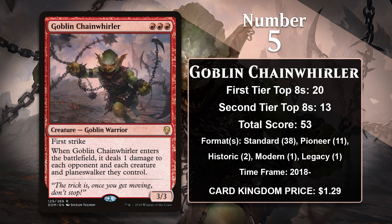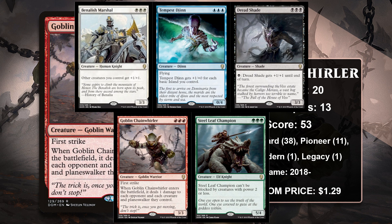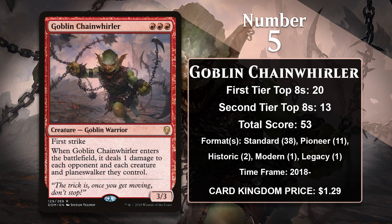At number 5, it is Goblin Chainwhirler. The Chainwhirler is part of a rare cycle of creatures in Dominaria, and all the cards cost 3 mana of the same color and give you a ton for what you pay. The Chainwhirler is the only card from that cycle to make this list, and it is certainly the best in the cycle. At worst, the Chainwhirler is a 3-mana 3/3 with First Strike that does 1 damage to the opponent — already a card worth looking at in a lot of aggro decks. However, it can usually cause even more problems than that, killing X/1s and lowering the loyalty of an opposing planeswalker, or even picking one off. Because of its somewhat tricky mana cost, the Chainwhirler was almost exclusively played in mono-red aggro decks in both Standard and Pioneer. It's also gained points in Goblin Tribal decks in Historic, Modern, and Legacy. Thanks to its multi-format success, Goblin Chainwhirler is relatively well positioned to gain more points going forward.